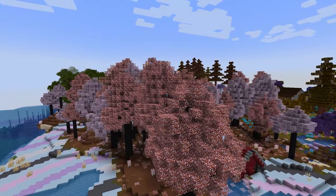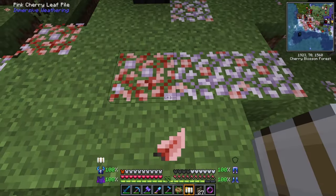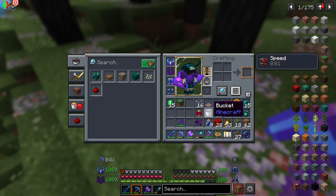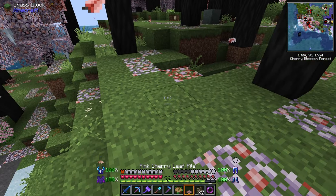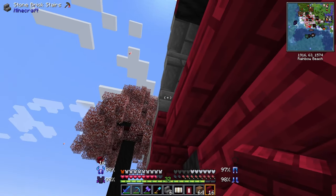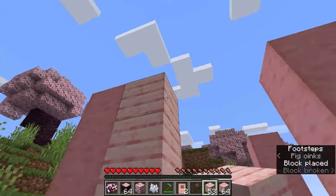The trees in Better Minecraft grow straight up. Some are slim and some are thick. And the leaves that they drop aren't cherry blossoms — they're piles of cherry leaves, pink and white, that can be picked up with silk touch. And the woods in the Better Minecraft mod pack are a deep red.